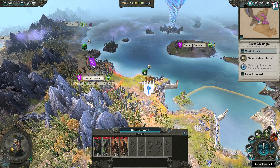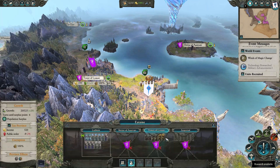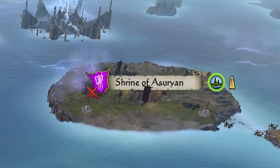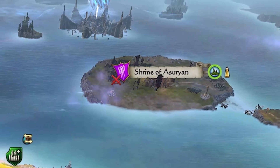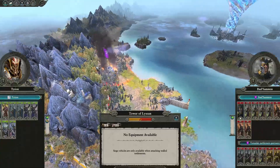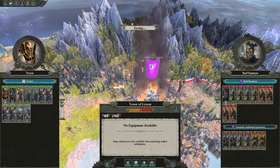Two notes. Firstly, the AI did not attack and chose to begin recruiting. Secondly, the Shrine of Azurian was in ruins just before and yet now it's colonized. This means that the Cult has an extra lord on that side of the Fae — ideal, as it prevents us from having to spend money and replenishment to do it ourselves. For now, we attack the Tower of Lysian.